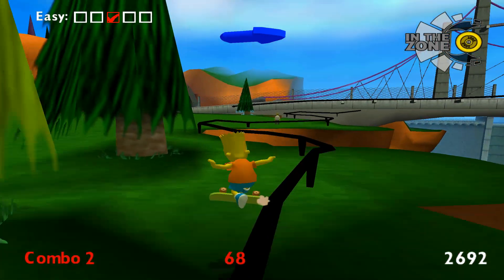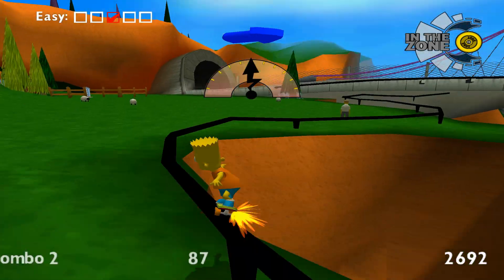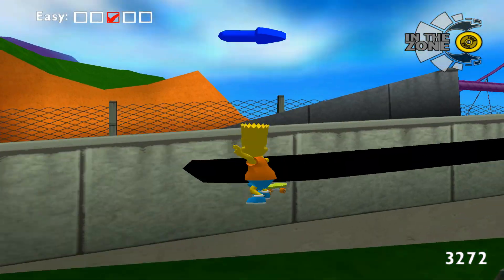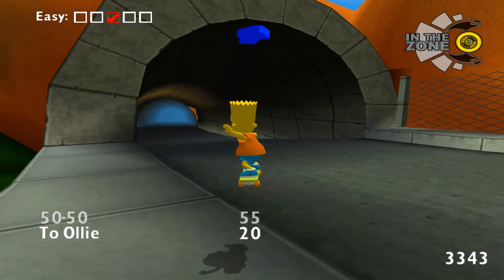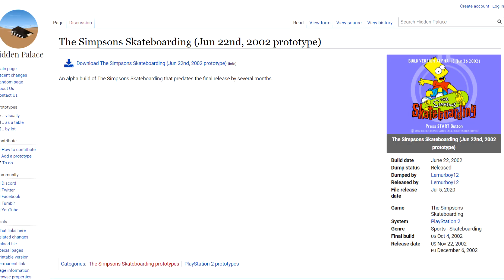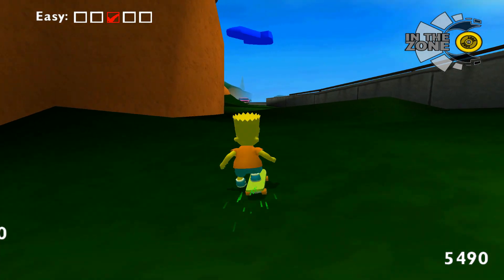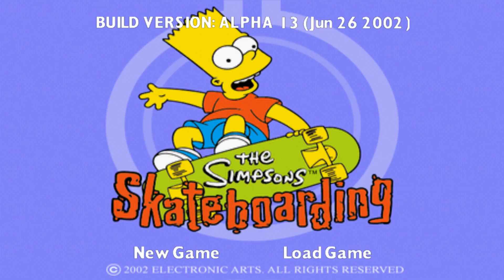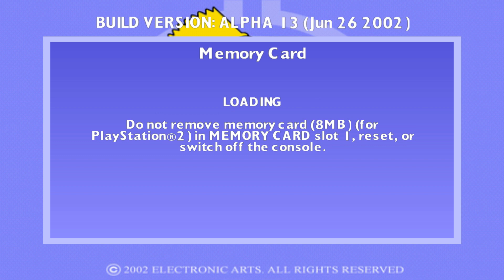The Simpsons Skateboarding. Yes, it's this game again. It's been over a year since my first video on it, and I'm still talking about it. There is, however, a catch here. This isn't the final version of the game. This is actually a prototype that was leaked on the Hidden Palace about a week ago. That means it has a lot more glitches and oddities that aren't present in the final version. Today, I'll be showing you how to get out of bounds in every single level of the Simpsons Skateboarding June 26, 2002 prototype.